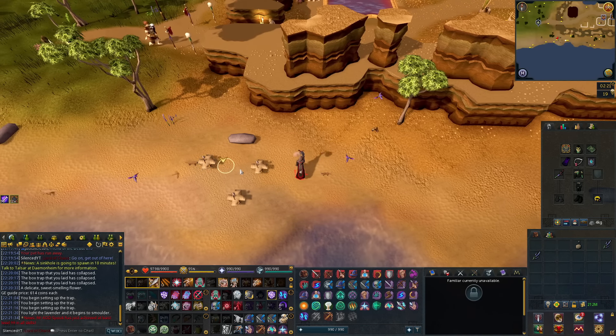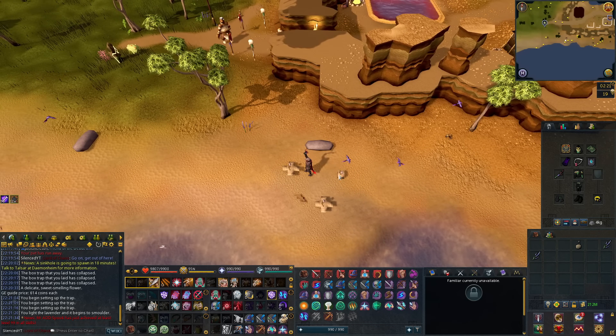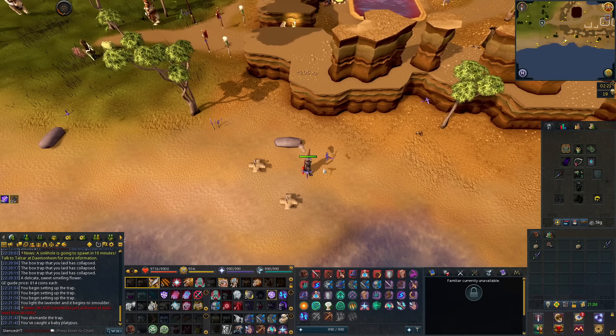You can catch a fully grown one or a baby one, it doesn't matter. When they run into the trap, there's a chance of them being caught, and there you go — you have your platypus.